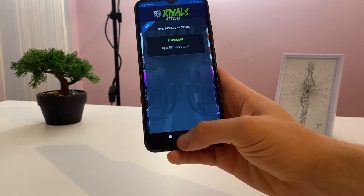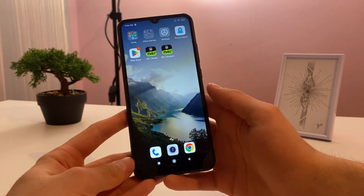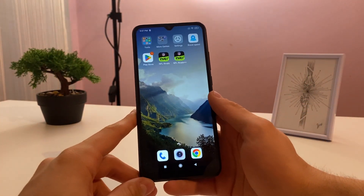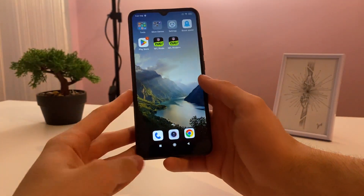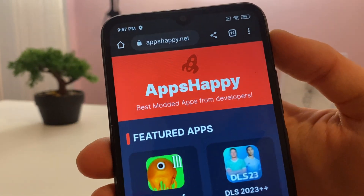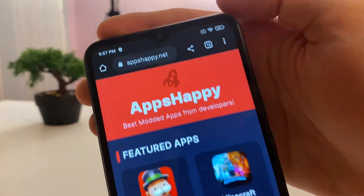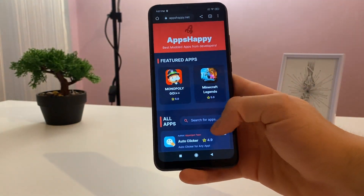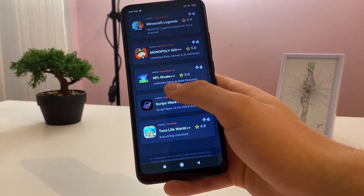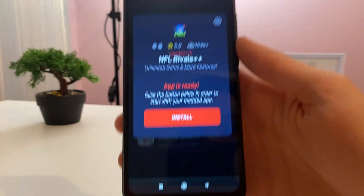We won't open the game now — we'll open it later. Let me show you how you can download this Plus Plus app that we used to inject NFL Rivals. Go to Google or any browser you have and navigate to this website — it's called appshappy.net. Search for this website and find the NFL Rivals Plus Plus app there, then click on it.